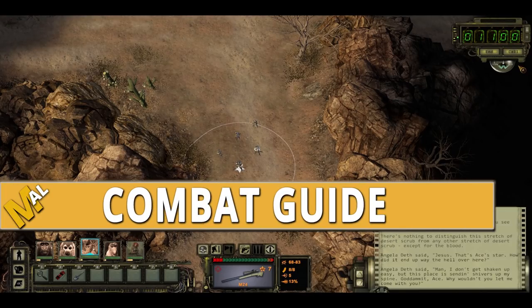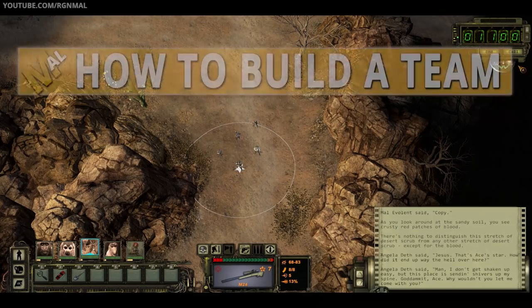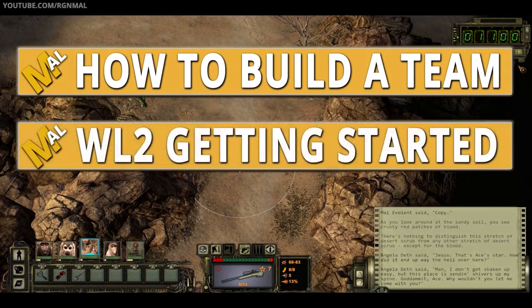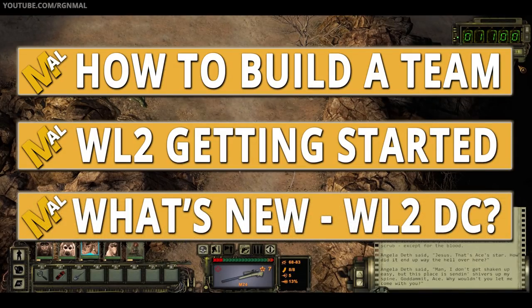Hello, I am Mal, and welcome to Wasteland 2 Director's Cut: How to Handle Combat. This is the third or fourth guide I've made for Wasteland 2 Director's Cut. If you're looking for how to build your team, what to do in the first couple hours of gameplay, or the changes between Wasteland 2 and the Director's Cut version, those guides are all available. I'll put links at the end of this video and in the description below.